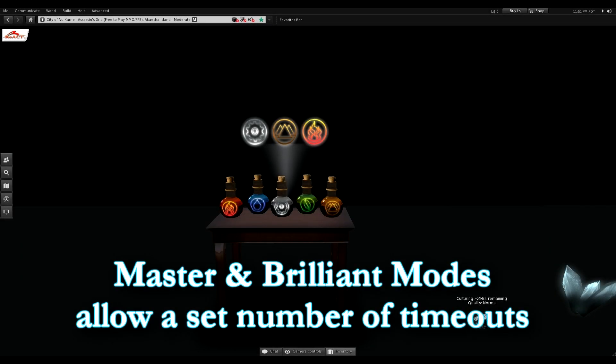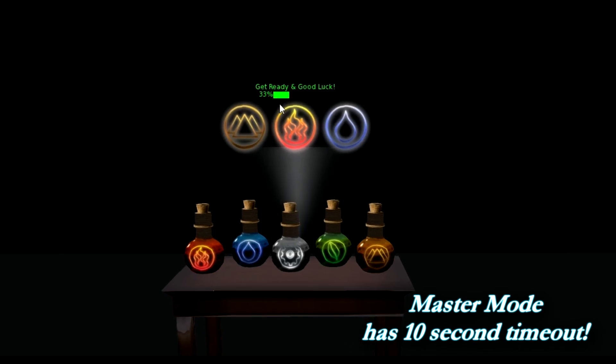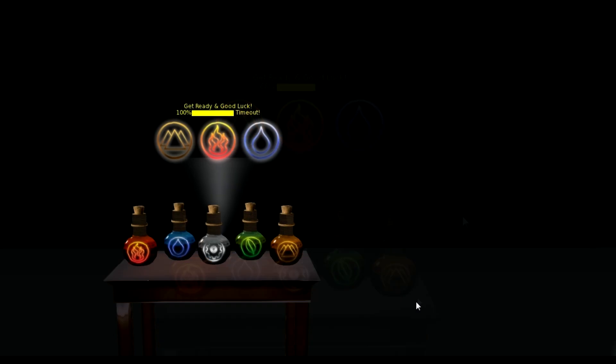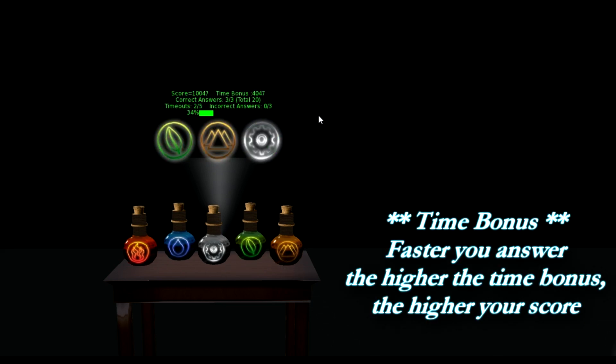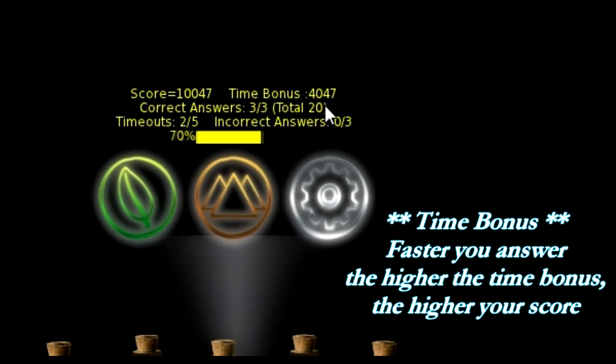When you're in Master or Brilliant mode, you will have timeouts. In Master mode, you have ten seconds to answer each question. You can see the progress bar — this is how long it's going to take before you time out. If you have timed out, you can still answer the question correctly. Here I answered the question faster, so I received a time bonus of 4047, which was added to my total score.